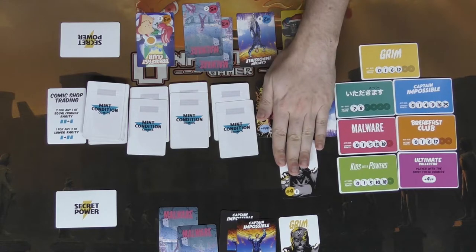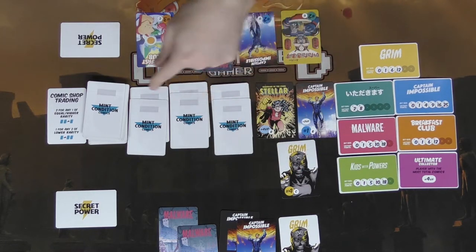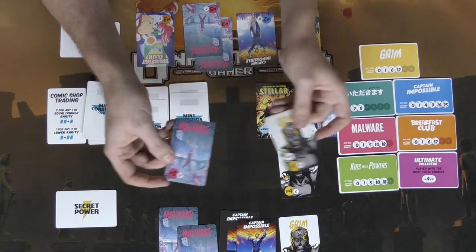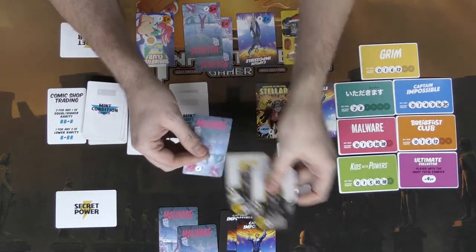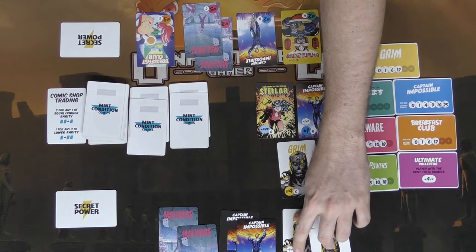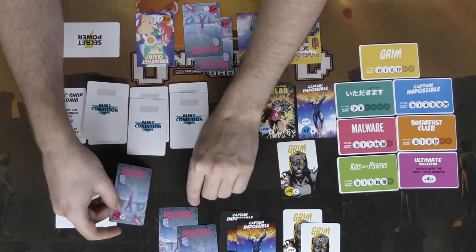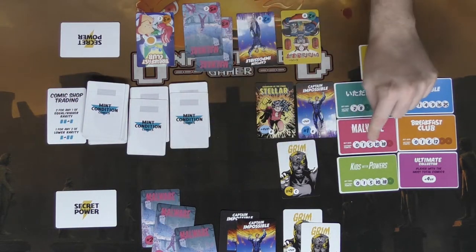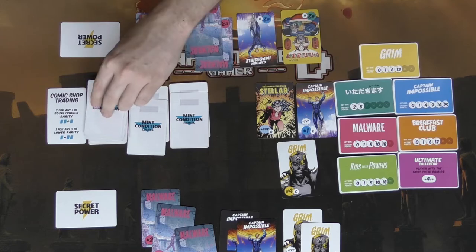The shop just has whatever is left. Then I still get to look at the stacks. A Grimm and another Malware number two — these are definite takes. Grimm gives plus two victory points because it's a rare first issue, and another Malware number two means if we still have three Malwares at end of game we get five victory points.